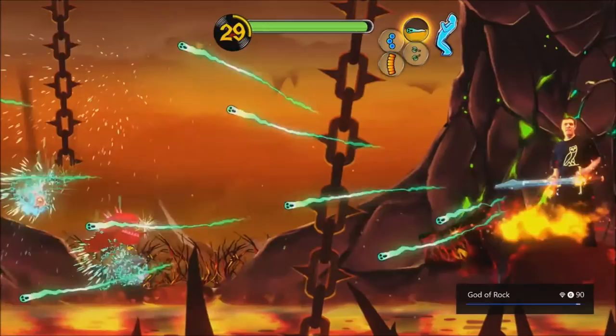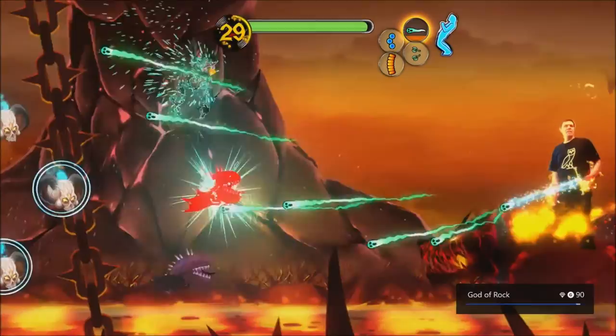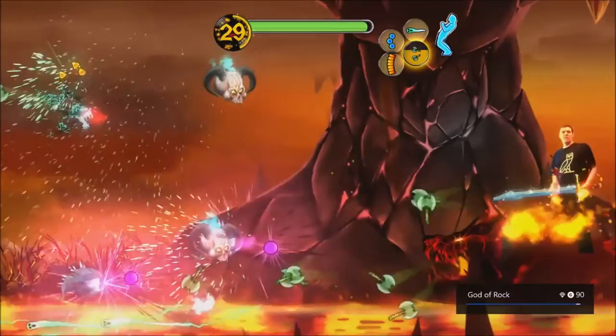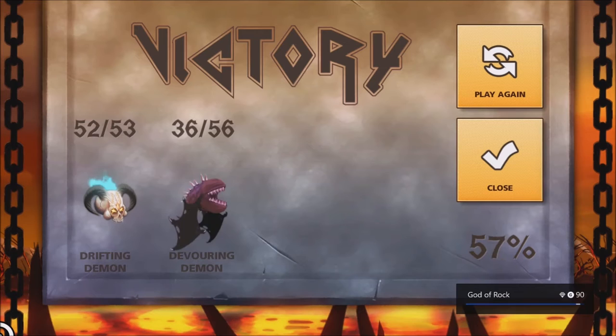Later on in the game, different enemies have shields and you have to shoot a certain way to break them. Some shields require you to shoot fast — that breaks the white circle and then you can kill them. If you lean back for the power-up it shoots faster, which is good for guys that take a lot of shots to kill. Other shields require your slow shot to break them.